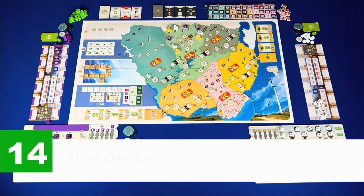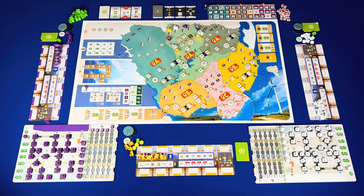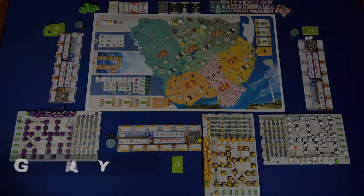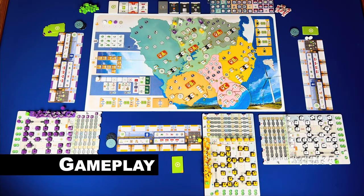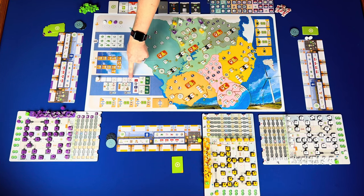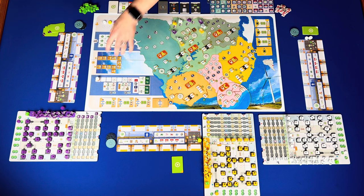Step fourteen: turn order — randomly stack a disc from each player at the leftmost space on the time track, then place the other disc on the turn order track left to right. The top of the stack is leftmost and goes first; the bottom is rightmost and goes last. A game consists of a number of years until three scoring phases take place. A year consists of four phases: action, consolidation, turn order, and scoring.